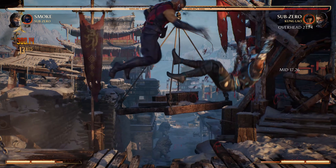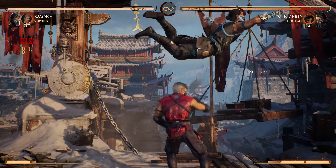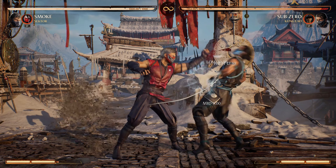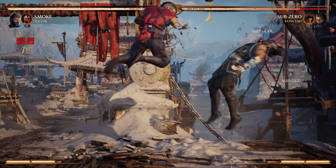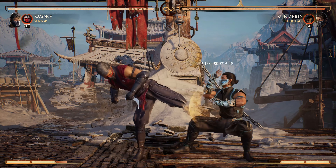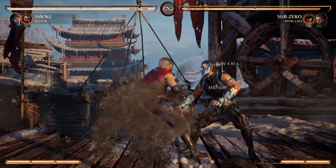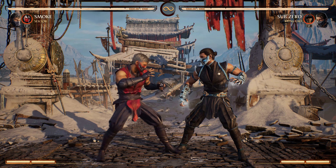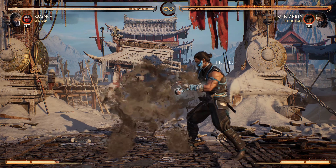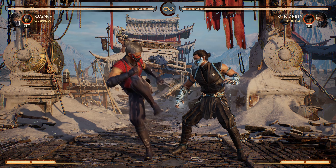Smoke players, you don't need the full string for a usable low hit confirm. If your opponent starts up blocking Forward 3-2, do Forward 3 into cancel into 1-1-1-4 instead. With many cameos, you still get a full combo from 1-1-1-4, especially Smoke's usual meta cameos. If you're using Sektor, this only works after I-stand 1.